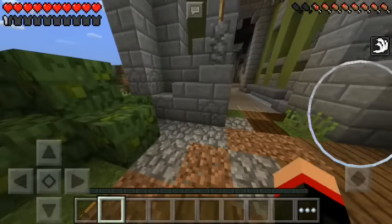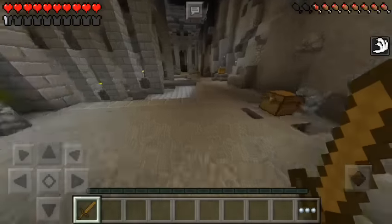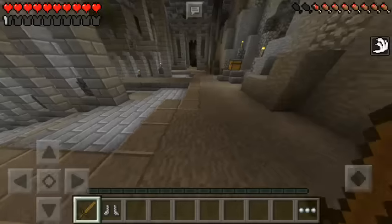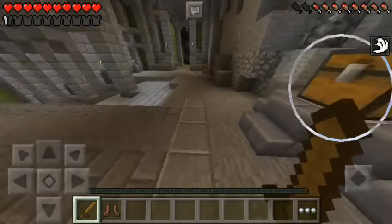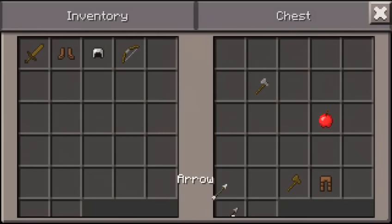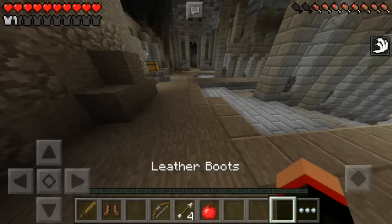Another thing that Rage Elixir found in a picture of the creative inventory — again, if you want to check that out his video link will be in the description below — he found a witch egg in the inventory, which means witches could be coming in 0.14.0, as well as droppers, cauldrons, witch huts, and all sorts of other amazing things.